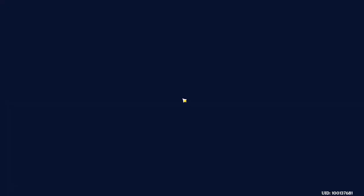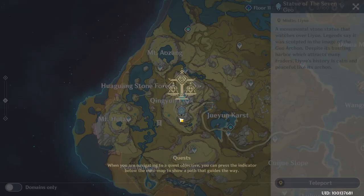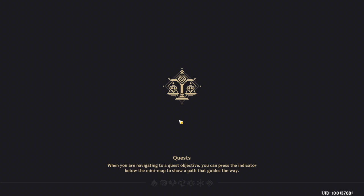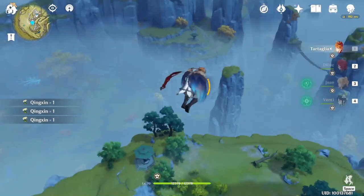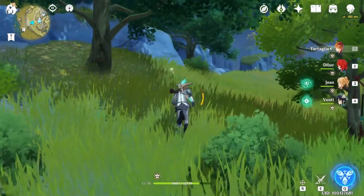Now the last one guys. Teleport to this Statue of the Seven and go in this direction toward the tree. Downside, it's here.